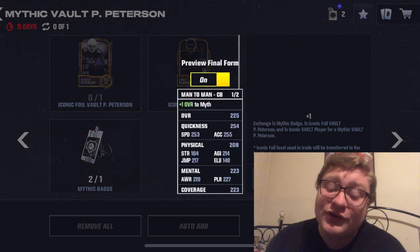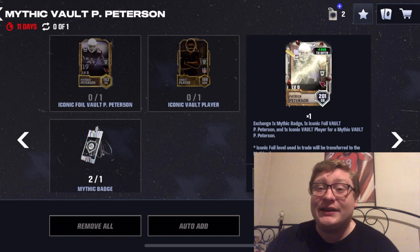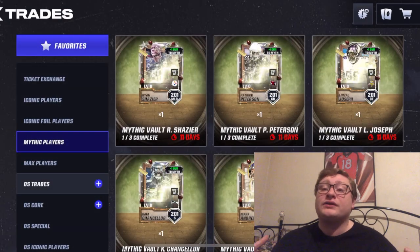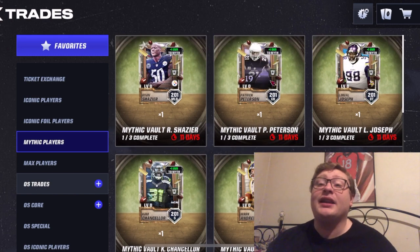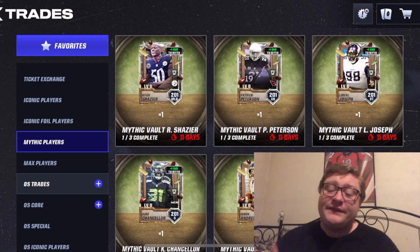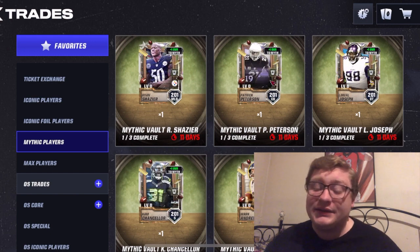Let's go ahead and take a look at that speed stat again: 253 speed, 255 acceleration — that is insane for a receiver, much less a corner. I would love to put him in the secondary, have him try to stop some of the best receivers in Madden Mobile, and really overall bolster the defense. Now, of all the guys in this promo so far, Mark Andrews is probably my number one player, just because I love throwing to the tight end and that tight end-scrambling quarterback connection. Cam Chancellor, of course, an incredible safety. But if you need a new middle linebacker, a new cornerback, or a new defensive tackle, Ryan Shazier, Patrick Peterson, Linval Joseph from the vault promo are some of the best options in the game.